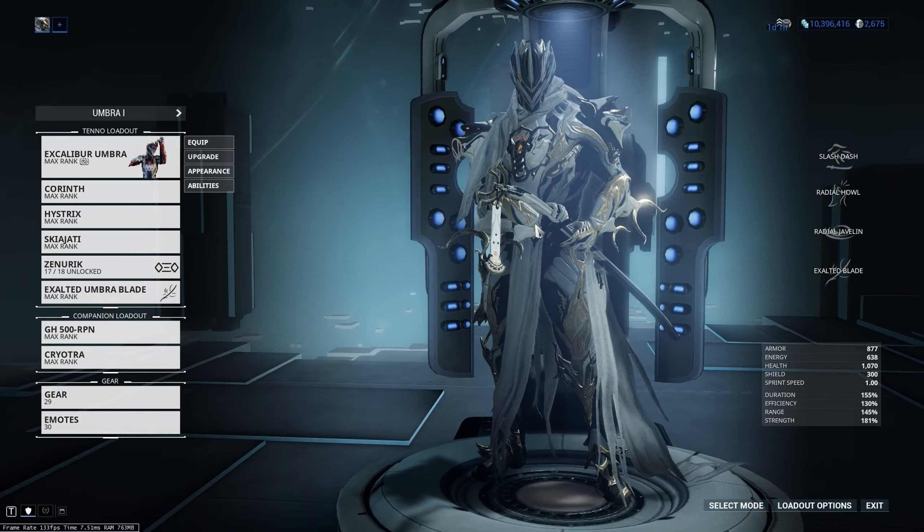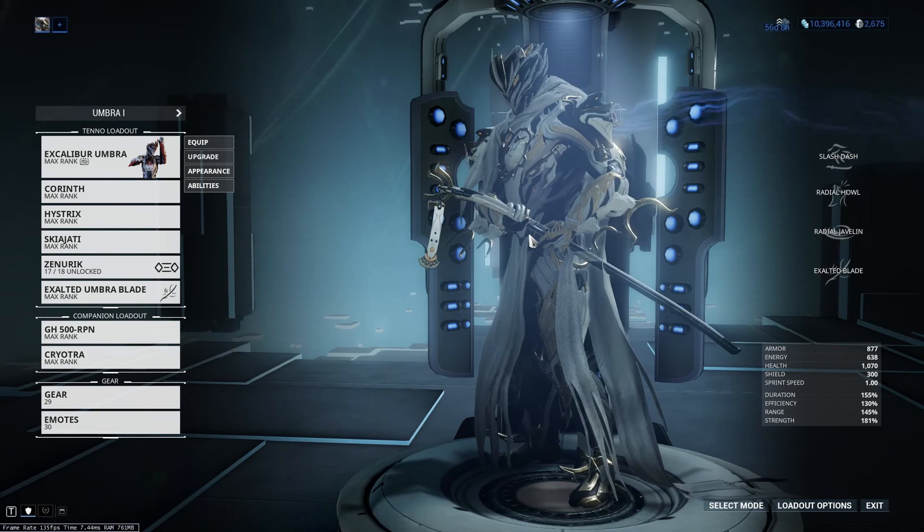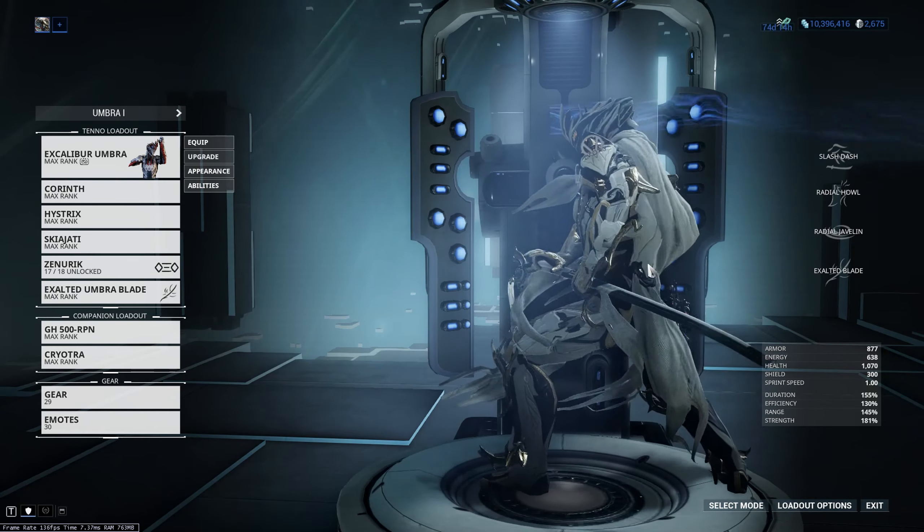The rarity of Condition Overload is obscene. It is a 0.02% chance to drop from the Drakkar Butcher, and the Drakkar Butchers will only spawn on the planet Uranus.